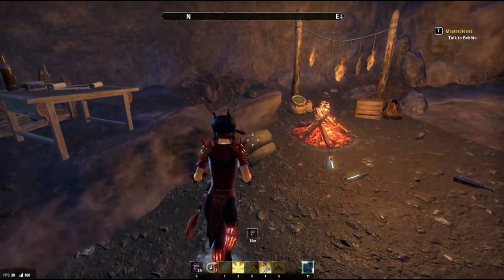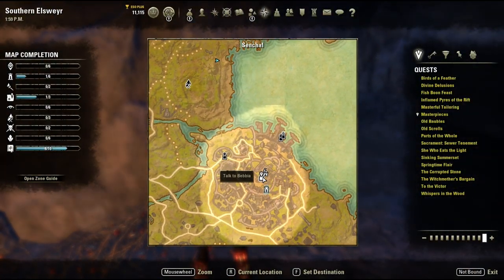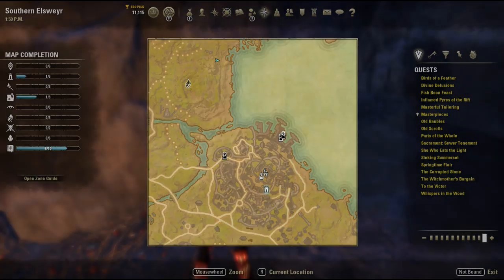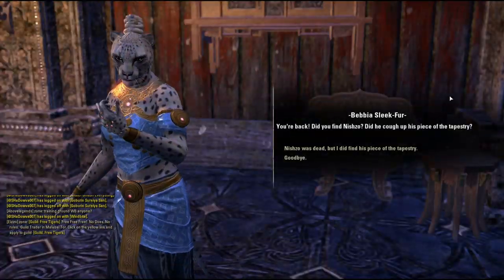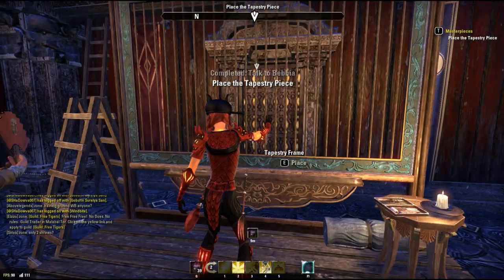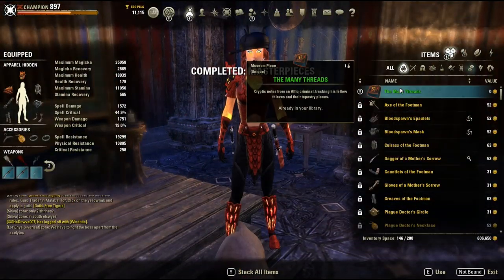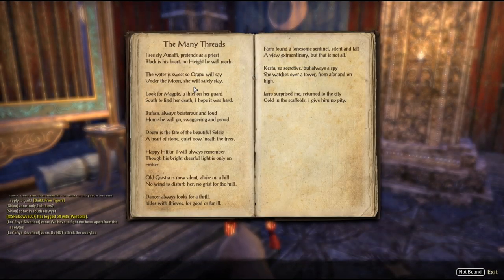The notes are in the form of riddles, but have no fear — I will help you decipher them and find the pieces. At this point you can either go back to the quest giver, turn in that part of the quest and place the Nisho piece, or you can go out and pick up the rest of the pieces and turn in and place them all at once. Either way, we are headed back to Senchal to start picking up pieces.